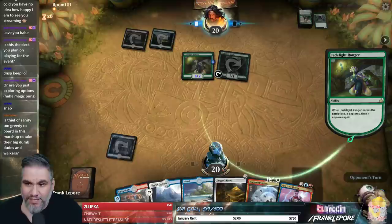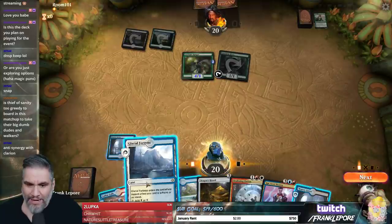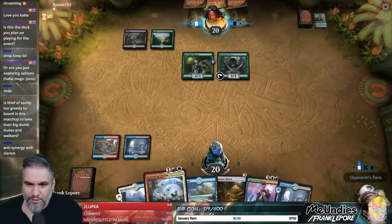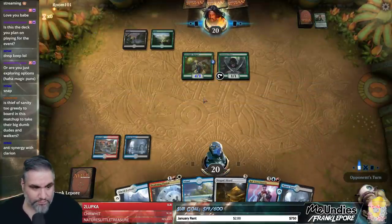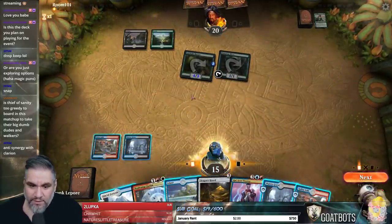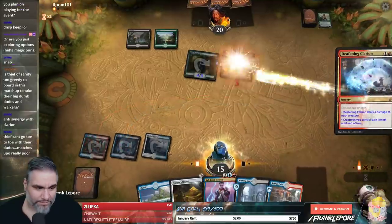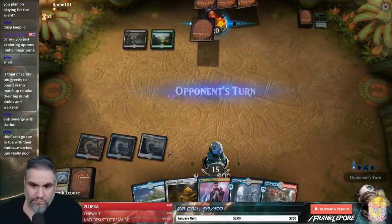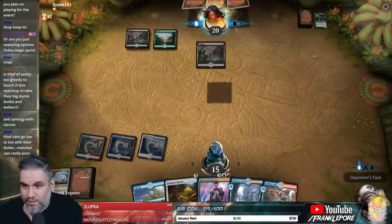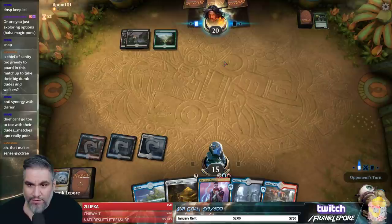I think Thief of Sanity is pretty good in this matchup. The problem is we need red and white, so we're going to have to play both of these before we play Watery Grave. I think Thief of Sanity is actually fine in this matchup — the problem is what we take out, because we don't have that many things we want to remove from the deck. They had three mana last turn and didn't play anything, so I can't imagine they have a three-drop this turn.